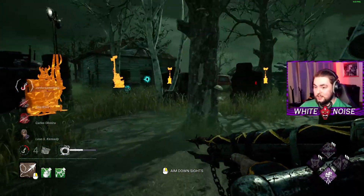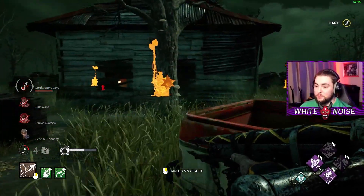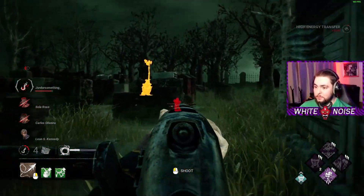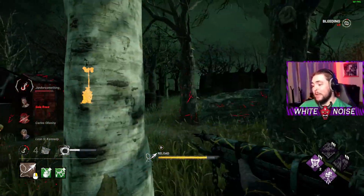It looks like they went to the other side. I don't want to give away my position - I want to get my stack right, so let me move away. Get this as well, why not? They might be on that totem though. Oh well, I scared him. That's the part that matters, right?